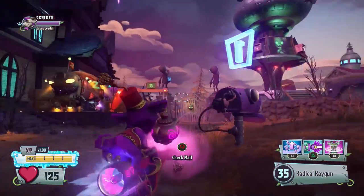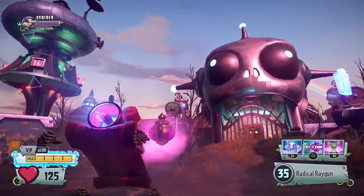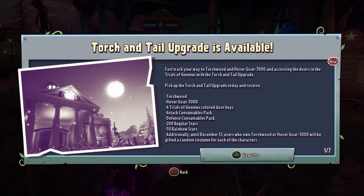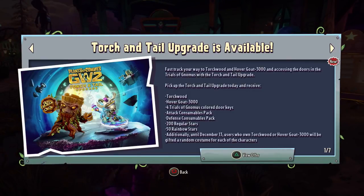Hello ZebraHerd, welcome back to Plants vs Zombies Garden Warfare 2. Today we are going to do a little showcase of the brand new Torch and Tail upgrade — not bundle — which is available. Fast track your way to Torchwood and Hovergoat 3000 and accessing the doors in the Trials of Gnomus with the Torch and Tail upgrade.